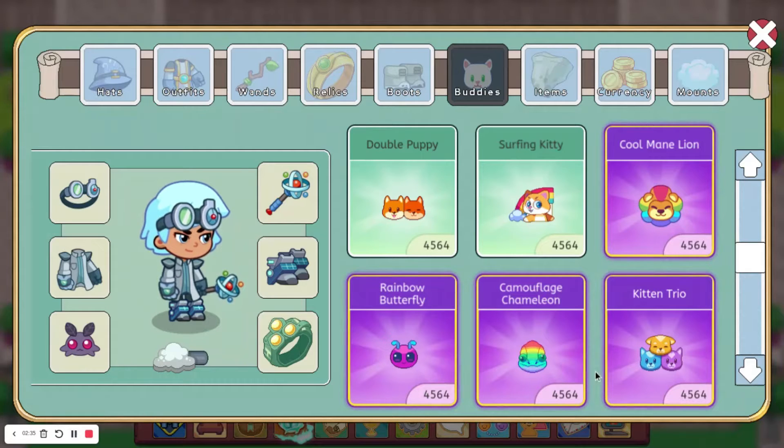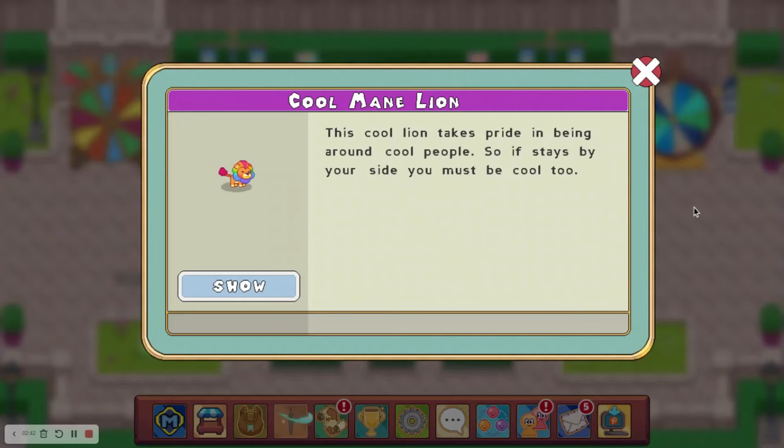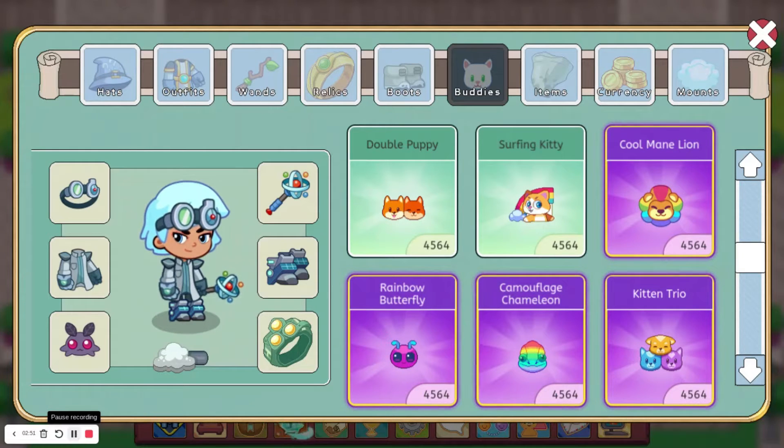At number 8, we have the Cool Main Line, which is also part of the Arc of Light Arena season. This one looks really cool. It was more expensive points-wise than the Butterfly, and it also required membership.